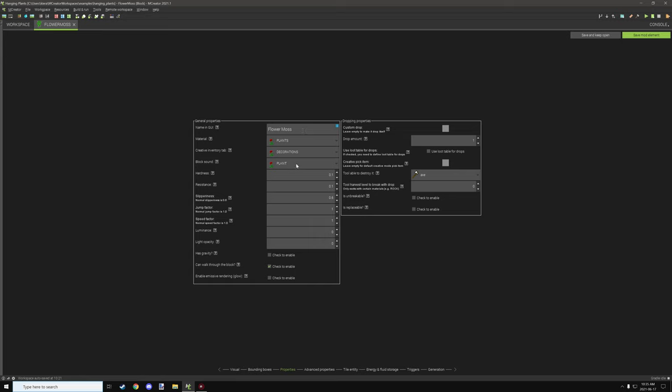The material is set to plants, the block sound is plant, and it's under the decorations tab. Generally plants have a hardness and resistance of zero, but it looks like the minimum value a block can have is 0.1 for hardness and resistance, so it's best to set it to that. You can also walk through the block, which is obviously important for making a plant. I've set the axe as the default item.